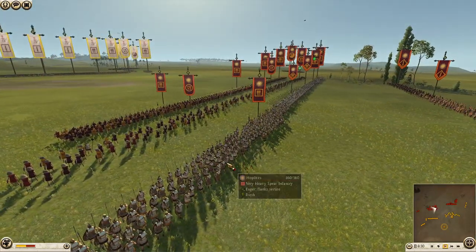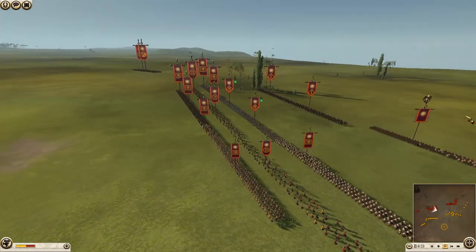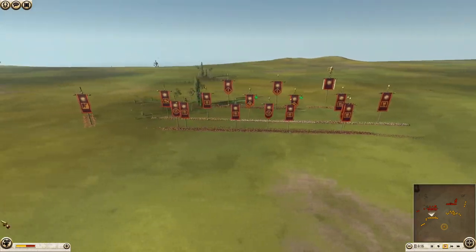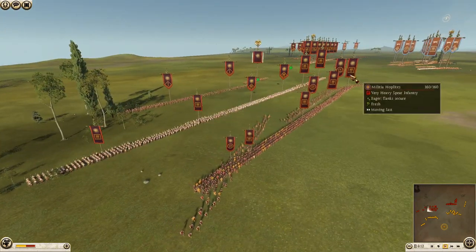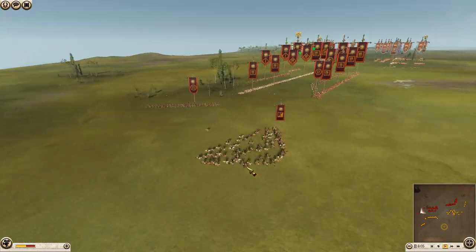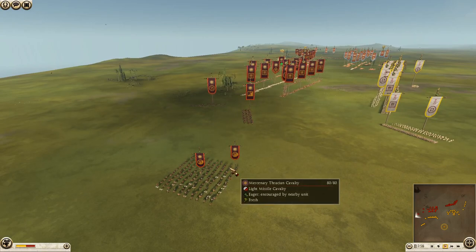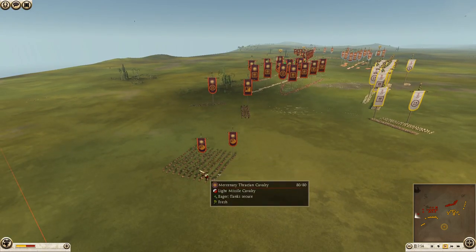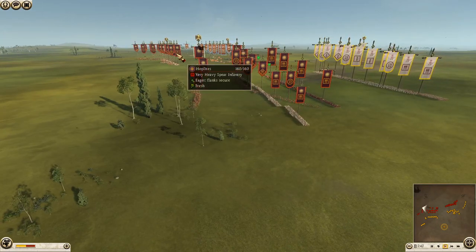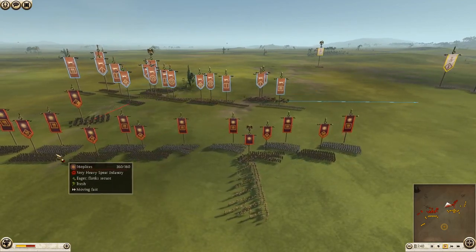Macedon has brought a lot of pikes and hoplites, Rhodian slingers — a very good slinger unit — lots of mercenaries, and four units of militia hoplites, which is an interesting choice. You could probably afford two better hoplite units instead. This Macedonian player has brought aspis companion cavalry, mercenary Thracian cavalry, and mercenary Thracian peltasts on the right flank.